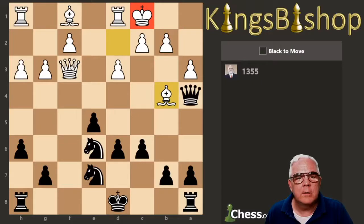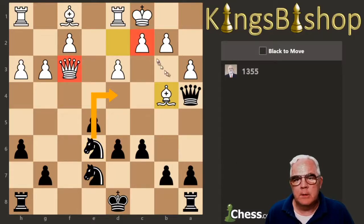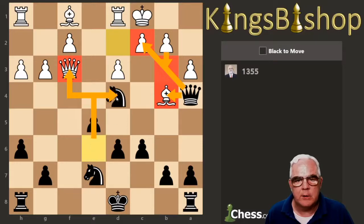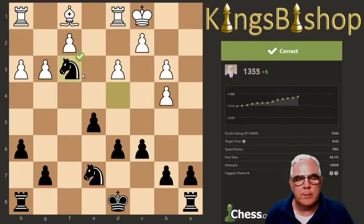King, Queen. Nothing's undefended. We can fork the Queen and the magic square, threatening checkmate. He'd have to block — we take the Bishop, he takes our Queen, then we get his Queen. We're netting a bishop. Bada bing, bada boom. Next one.